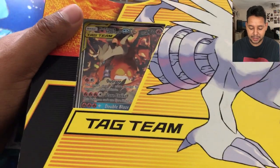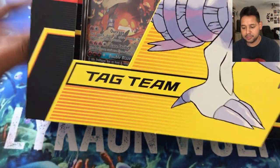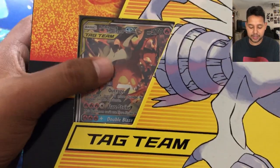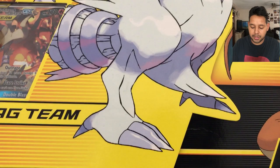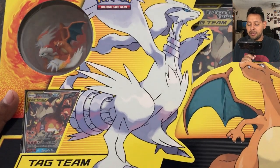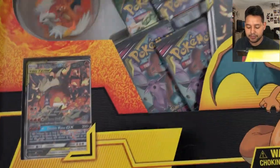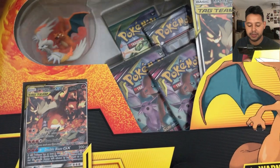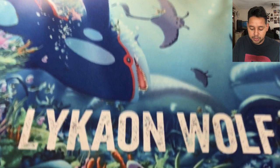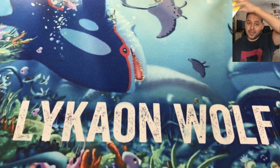It's the Reshiram and Charizard GX — here's the card for it. Let me implement the camera a little bit higher. There it is guys, the whole thing right there. You can raise this up — boom — it comes with a figure, a card, and four booster packs. Let me set this right now and let's get started.